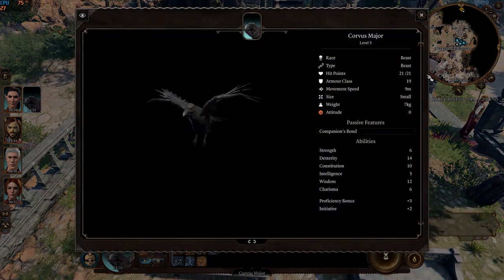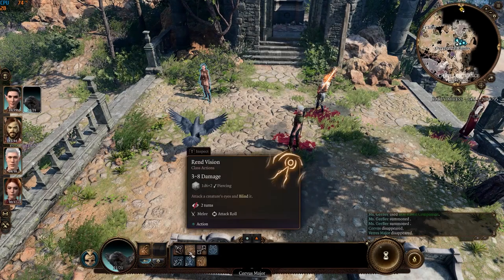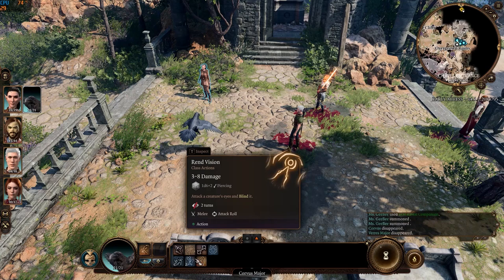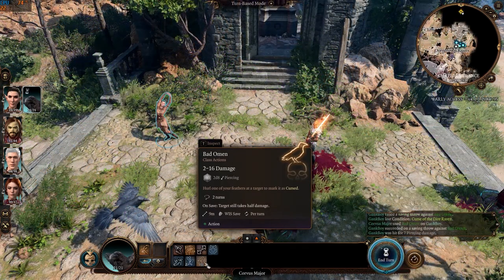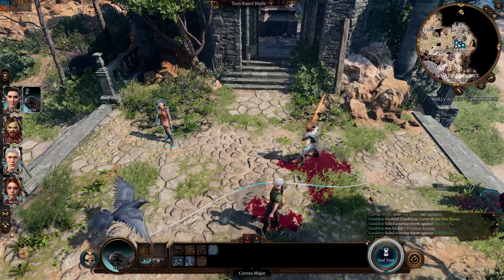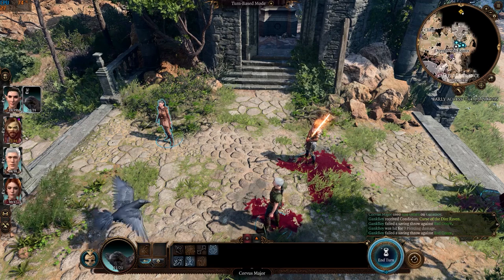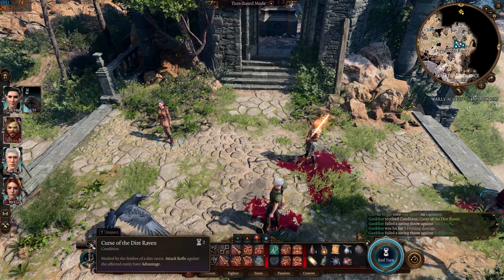The raven now has 21 HP and an armor class of 19. Its special ability can blind enemies for two turns. It also gained Bad Omen, which can curse enemies for two turns. Attack rolls on cursed enemies have advantage, meaning the attacker rolls two dice and uses whichever is the higher value to determine whether their attacks hit.